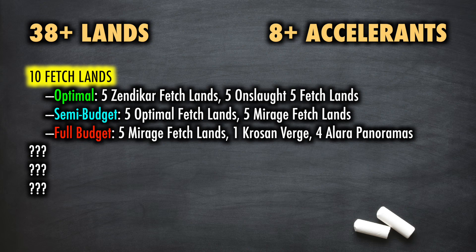If you are on a very tight budget, you can use all five of the Mirage slow fetches, a Krosan Verge, and four of the Alara panoramas as the extreme budget build. The goal is to have as many of the optimal fetchlands as possible, or five optimal and five Mirage slow fetches as the second-best build. So besides your basic lands, what is it that you are fetching?